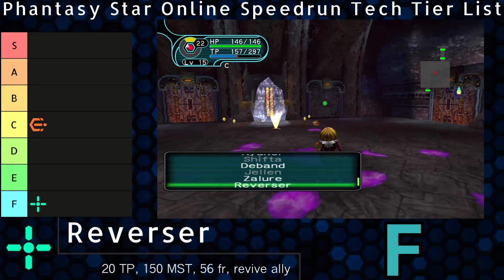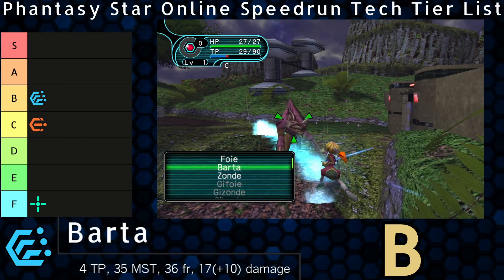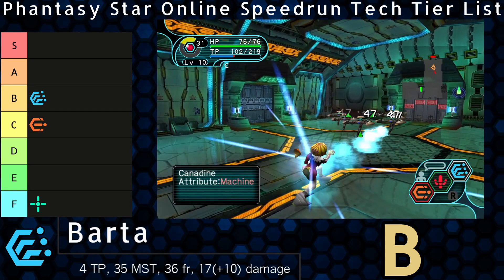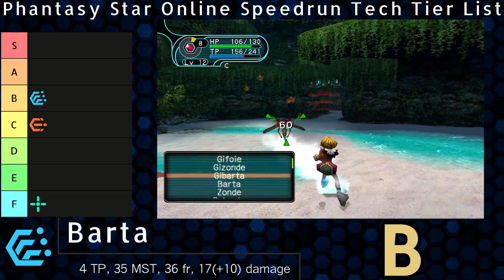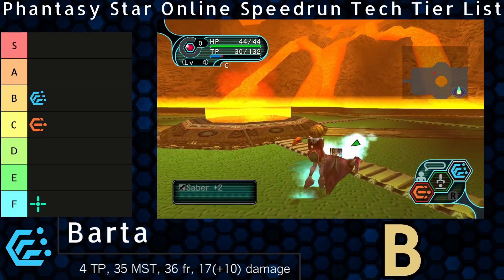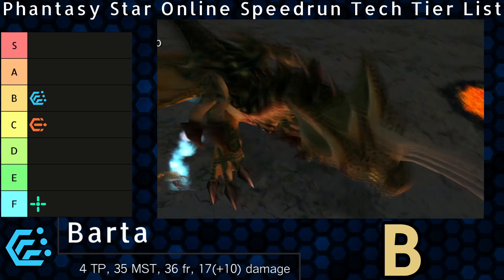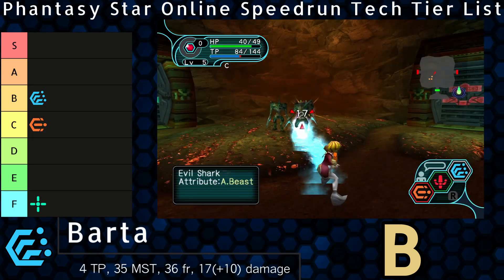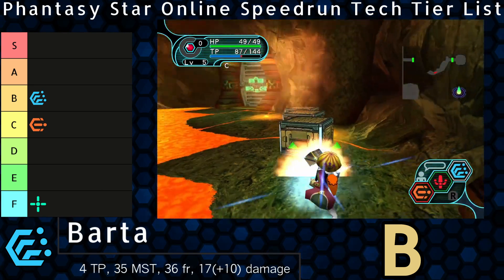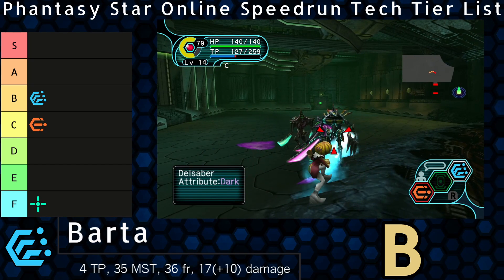Let's cover the other simple techniques. B is for Barta, a tier unto itself. Barta has this strange distinction of being the weakest technique, yet one of the most useful due to its ability to hit multiple things while being very TP-efficient. It operates very similarly to Foie, while the icy line attack continues forward even if it touches something. Barta is the butter to the bread of Foie — these two techniques alone can carry forces through the first half of Episode 1. Although fewer things are weak to ice, its low TP cost makes it a good option to round out kills on things weak to something else. Area of effect combined with availability keeps this spell relevant throughout Episode 1. Barta is the only reasonable option to fight the Dragon as a force, as it heavily resists Foie and Zonde, and TP is very tight. Ice also covers the second Dark Falz phase, and Talonrabe can be easily stunlocked by Barta. Still, the lack of raw power holds it back from true greatness.